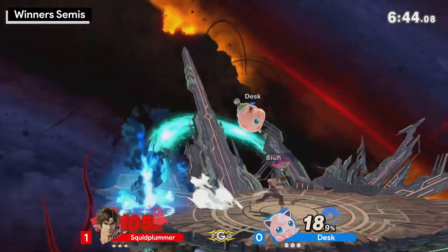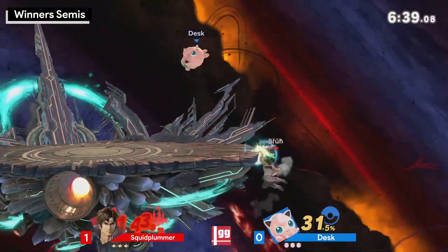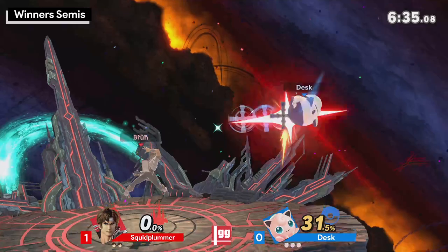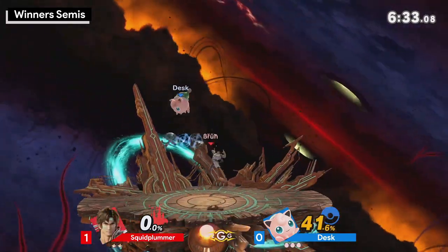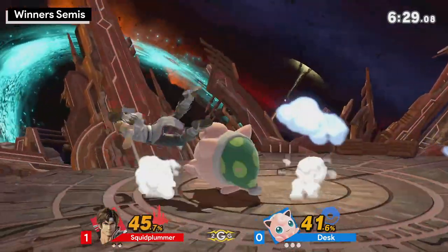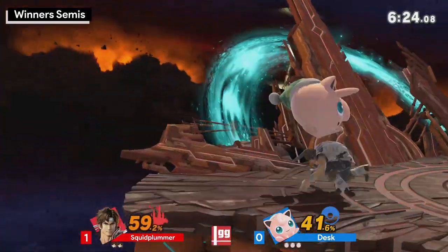A lot of percent though. He's at the percent now where if he just hits him offstage with like a love tap, he could probably get an edgeguard. There are so many active frames on that too — you have to really watch yourself for it. Wild Desk on the aggressive side. Oh, he's jab reset? 52%? Another jab reset?